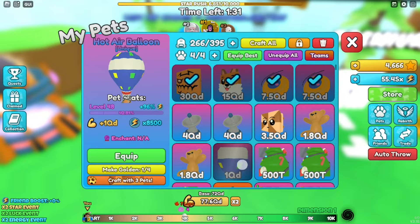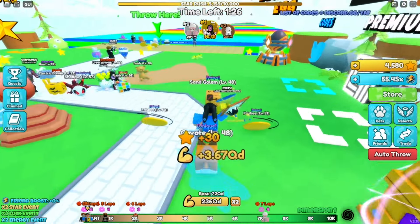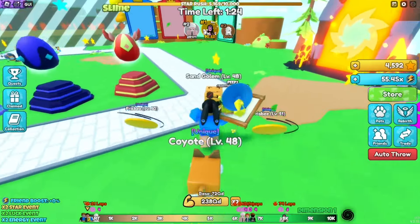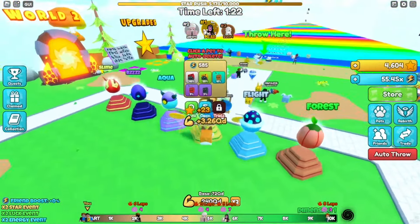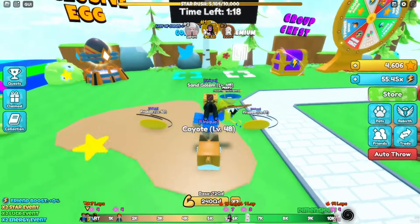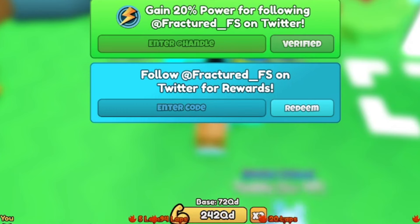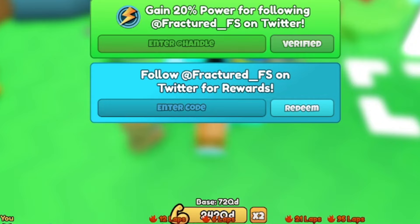Let's get started — we have a lot of codes for you. First thing first, in order to enter the codes, just walk over to the Twitter bird — see the blue bird right here. Use the bottom section where it says 'Enter Code' to input the codes.